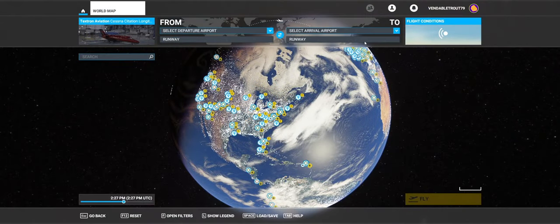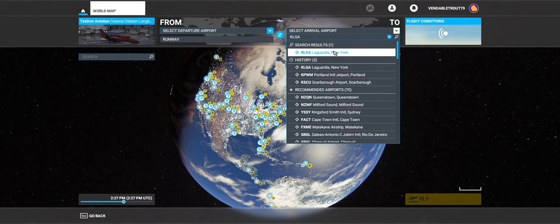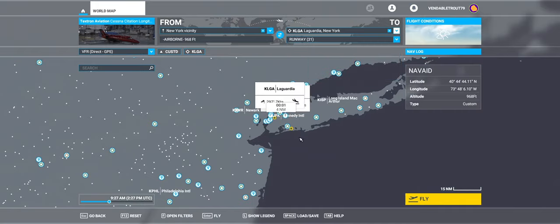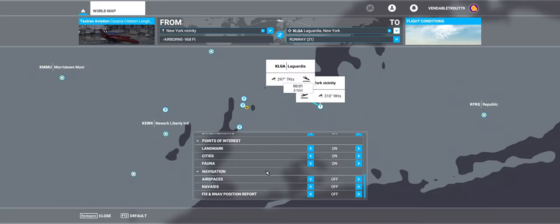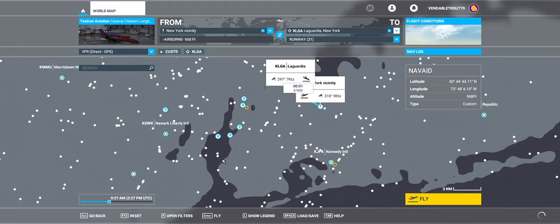Alright, scenario setup. First thing is to select LaGuardia as your arrival airport — Kilo Lima Golf Alpha, LaGuardia airport. Next select Runway 31 as your arrival. Then zoom in to the vicinity. By default, Microsoft Flight Simulator does not show RNAV points, so click open filters or just hit F, scroll all the way down to the last line — Fix and RF Position Report — and turn those on, then close the menu.